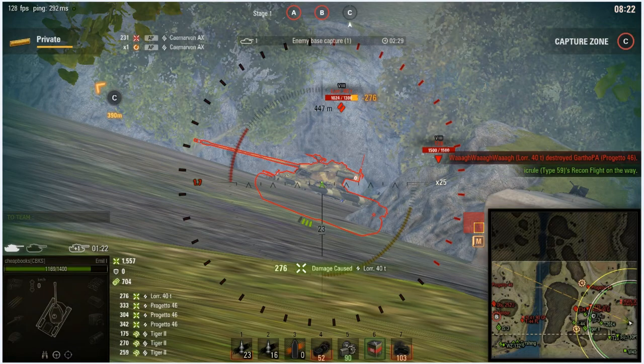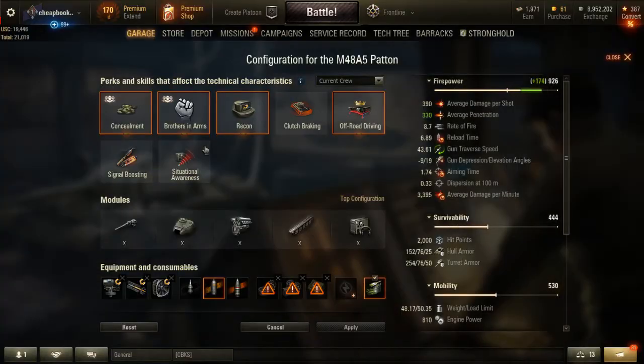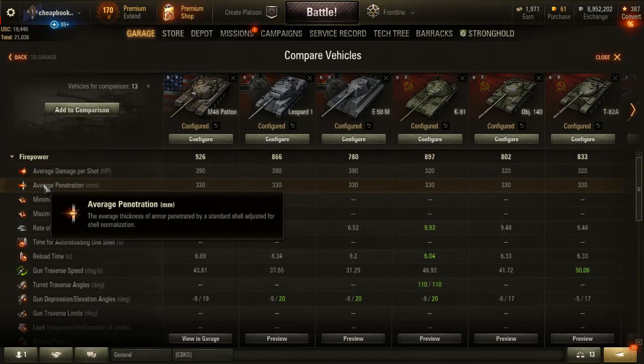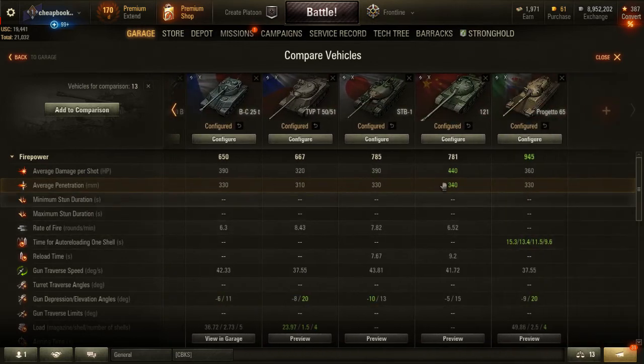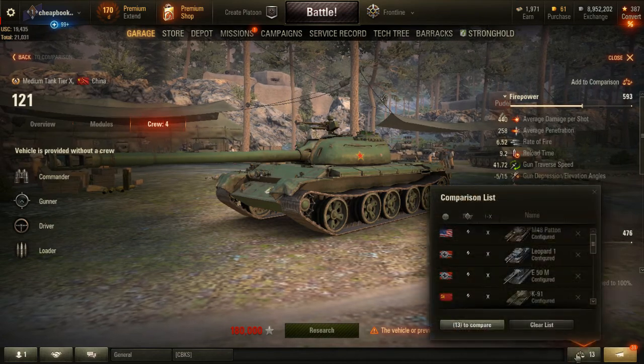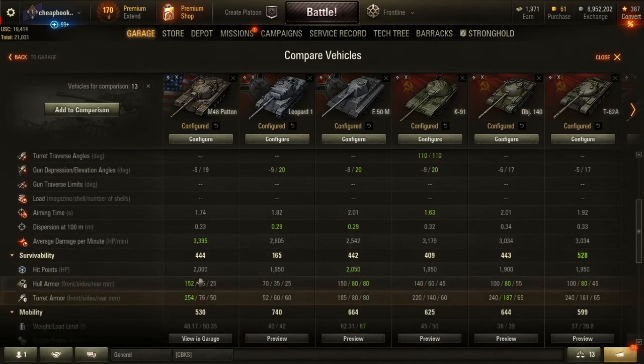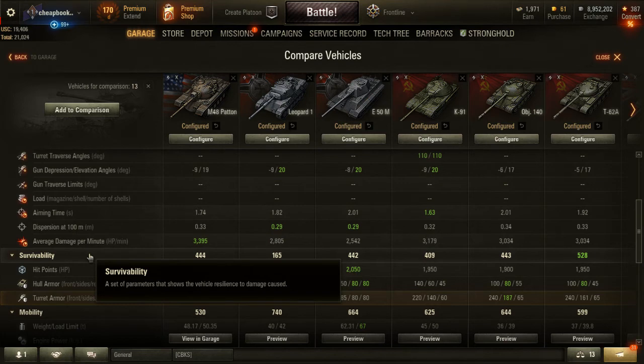One thing I do occasionally is add vehicles using the compare vehicle feature, configure them to the setup I plan to use, and then sort by a stat — like average penetration — to find the tank with the highest value. That way, if I need to damage tanks on their frontal armor, I know exactly which tank to play. You can also use it to find the highest hull armor — in this case it's the M48 Patton — or for speed or spotting range.